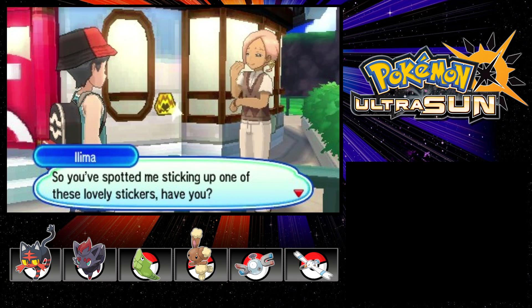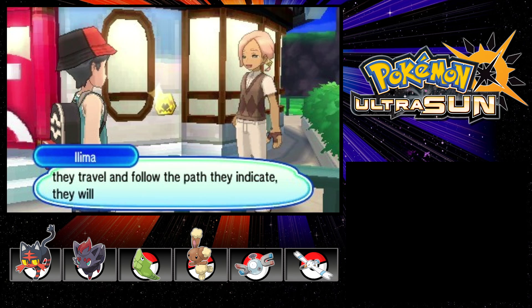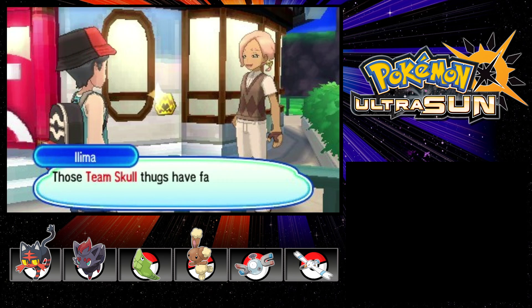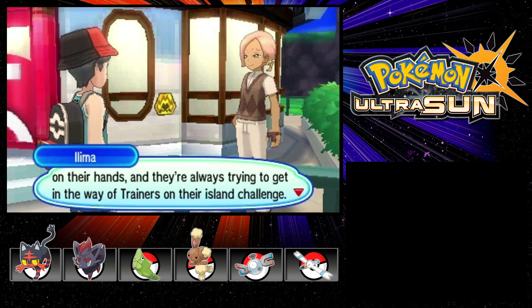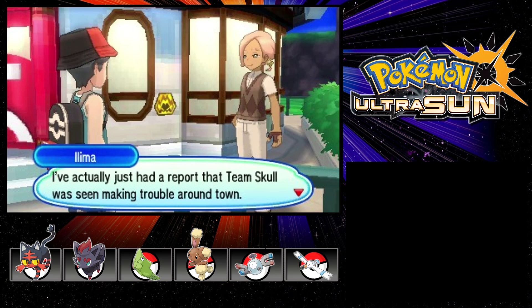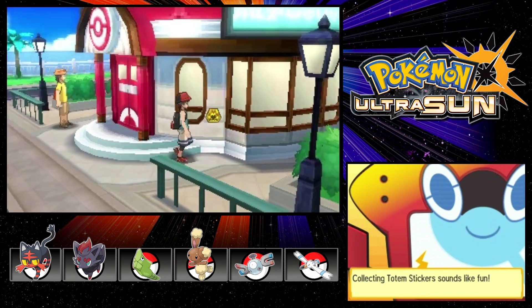Someone spotted me grabbing a sticker — we've been seeing these stickers and I have no idea what they're for. These stickers really save trial goers, apparently. We've seen three stickers so far. They mentioned Team Skull — who are they? I have to keep an eye on them; apparently they've been making trouble around town. Looks like we're going to run into Team Skull.